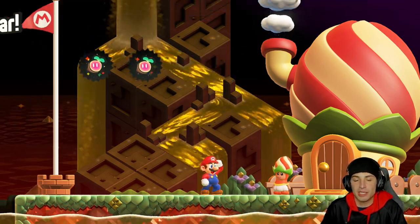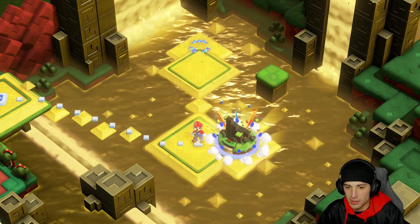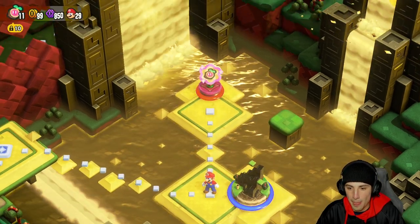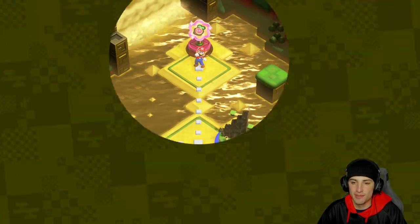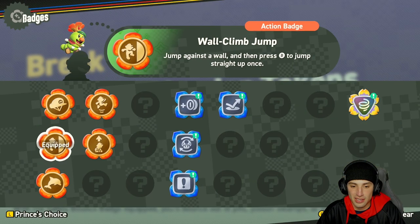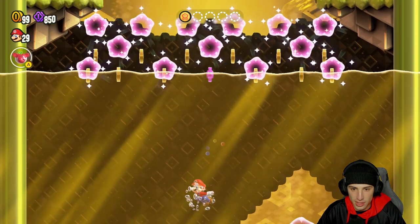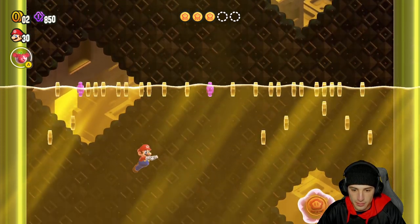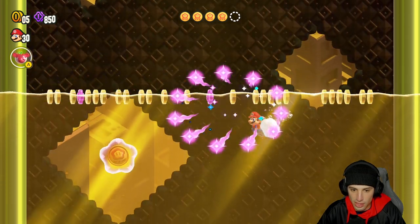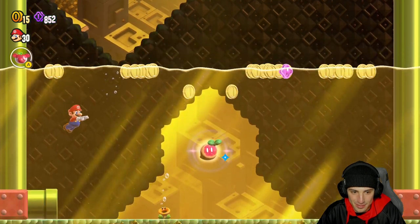I'm actually almost done this game on my regular file, and once I finish that I'm going to bring you guys some guides — tips and tricks, where to find wonder flowers, things like that. We complete that level and unlock another one that gives us a wonder seed — the break time levels are like 30 seconds long, not even. With the watery wonder tokens badge we just swim and get them all, no problem. Give me that wonder seed and we can continue climbing this mountain.